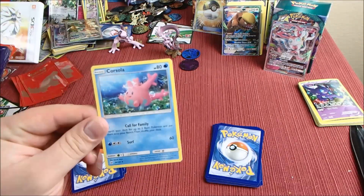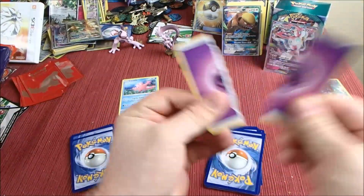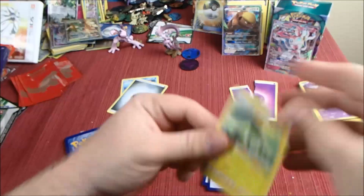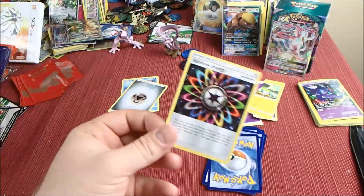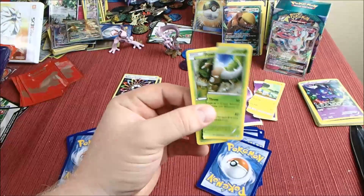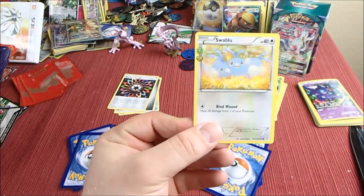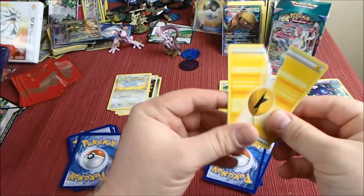First off we got a Corsola, and ripped an energy. We saved an energy, and we're ripping a Charjabug. We saved a Rainbow Energy — dang, what's with all these energies? We ripped a Pincer, saved a Swablu, and ripped a Generations energy.